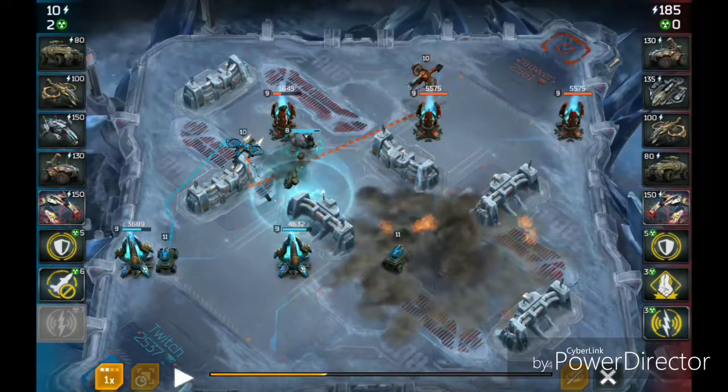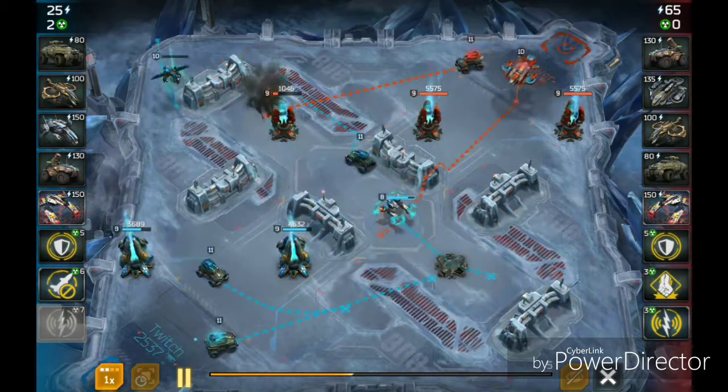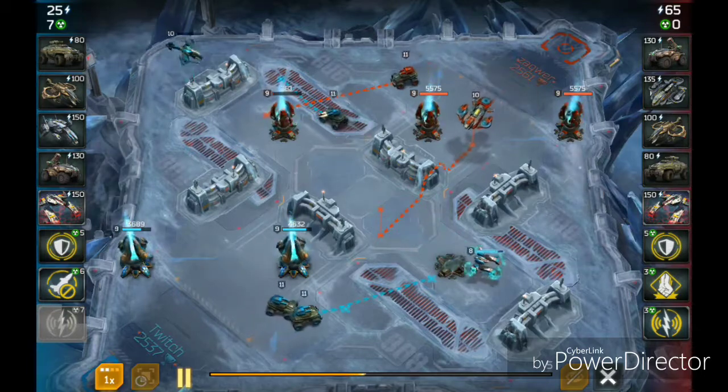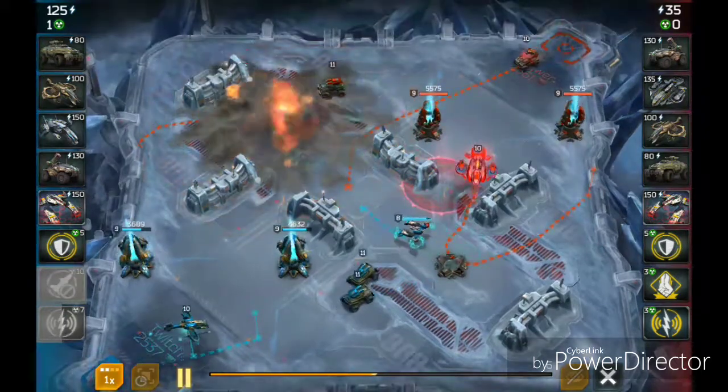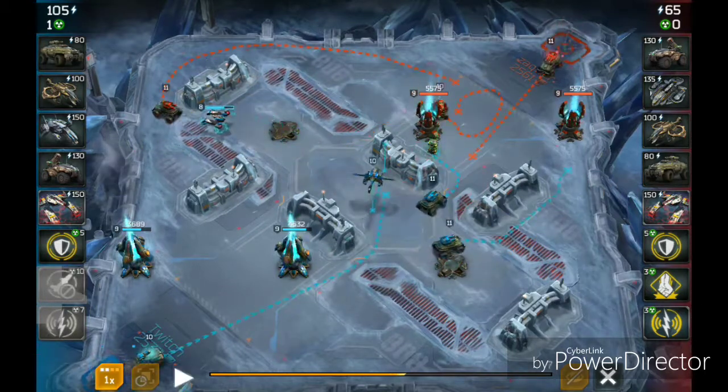Here I use my EMP to take out his Grenadier, because Grenadiers are really good against Athenas. As long as you can keep the Athena a little bit in cover — two or three hits and your shield is gone. That's normally what a Grenadier gets on the Athenas. So he has lost all his units now. I'm trying to save mine by running away from the generator, but I've sacrificed too.